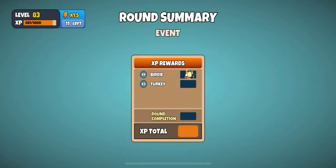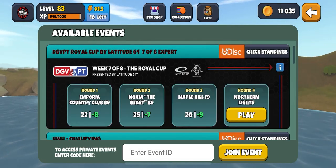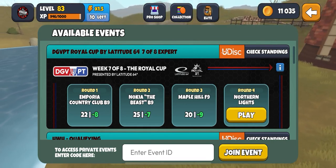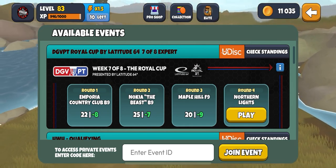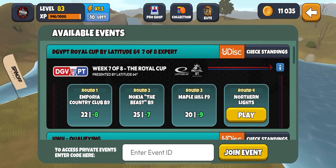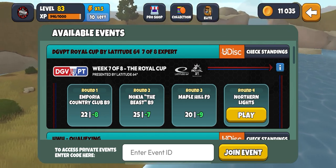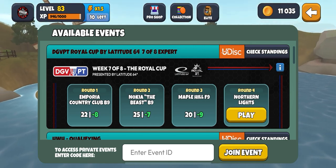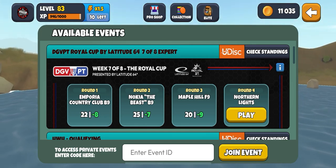This is good! Going into the last one — Northern Lights. 8 plus 7 is 15, plus 9 is 24 — I just rechecked, 24 is the cut-off for top 50. The leader is 33, so if I shoot 9 under through Northern Lights we could be in the lead or joint lead. I don't have the confidence to shoot 9 under through Northern Lights but we'll see — take it one hole at a time. Also, we should get a level up at the end of this. Northern Lights, off we go.